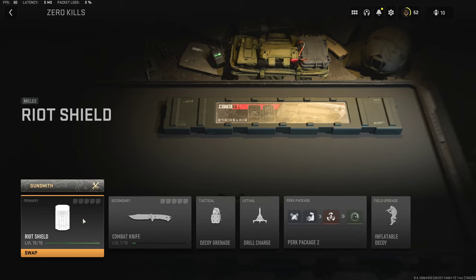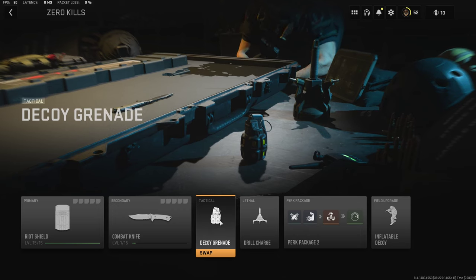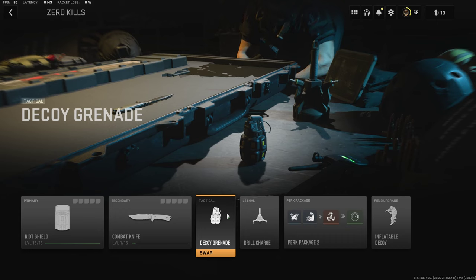The riot shield is definitely the easiest weapon to level up passively with zero kills. But this strategy would help you level up any weapon at all — so if you're grinding a weapon and want an extra couple of levels per match, just put on decoy grenades and spam them every respawn. Throw them anywhere there's action: near the hardpoint, near objectives, or just where you think enemies are. If an enemy dies near your decoy grenade you'll get XP, equating to an extra one to two levels per match.